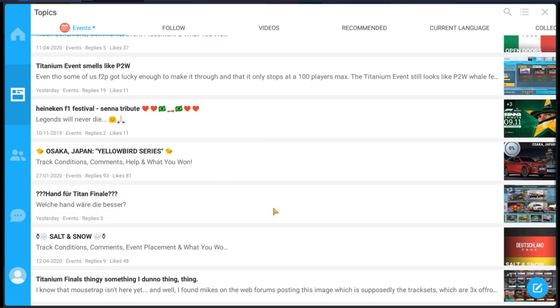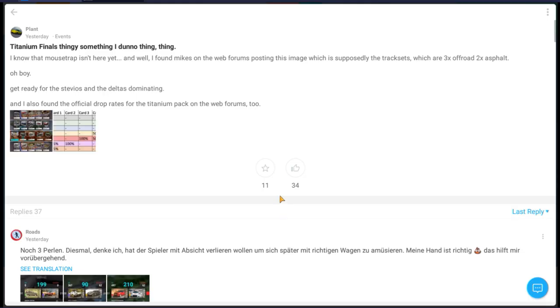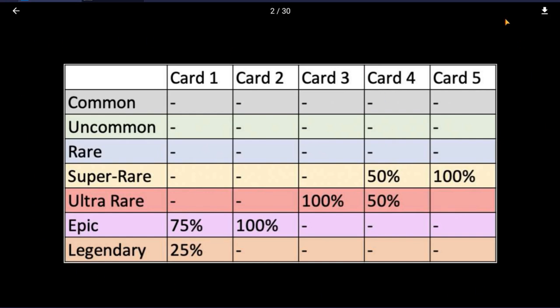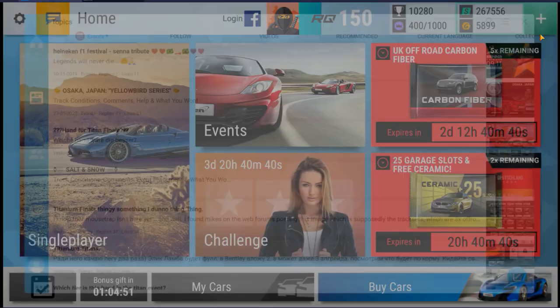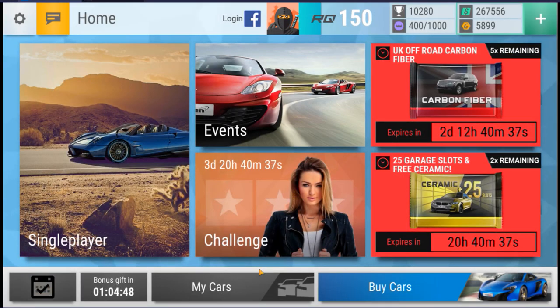We can also look down here and see why everyone is so excited about this event. Plants posted about the Titanium pack: your first card isn't guaranteed super rare, second card is 50/50 between super and ultra rare, third cards are guaranteed ultra rare, fourth cards are guaranteed epic, and your fifth card has a 25% chance of being legendary or epic. So worst case scenario from the Titanium pack, you get two epics, an ultra rare, and two super rares. Top 11 out of 100 — over 10% of people — are getting that in each bracket.